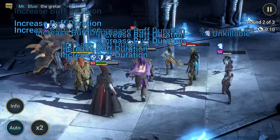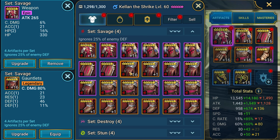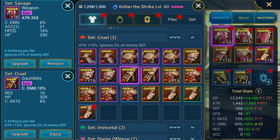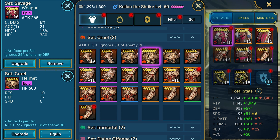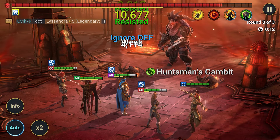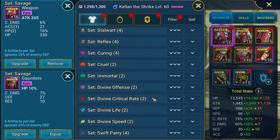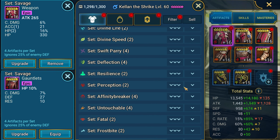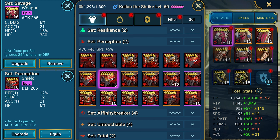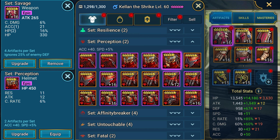How to equip Kellen? For beginners, there is nothing better than a critical chance and lifesteal set. Select the necessary stats in the additional parameters — this is enough to complete the initial content. As you level up, you will gain more useful items to change sets. For most PvE content, especially Demon Lord, Hydra, and Dragon's Lair, four items from the Savage set and the Cruel set will work together. The total bonus is a whopping 30% enemy defense penetration and plus 15% attack, giving you increased damage — critting bosses will be much more effective. Alternatively, instead of the Savage set, you can equip the Perception set to gain plus 40 accuracy and plus 5% speed.